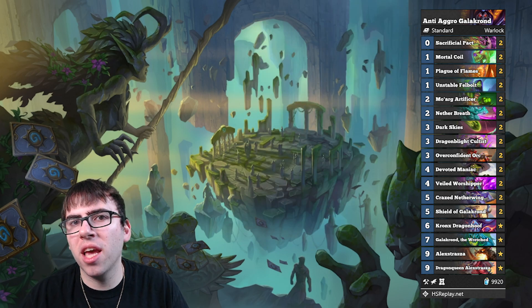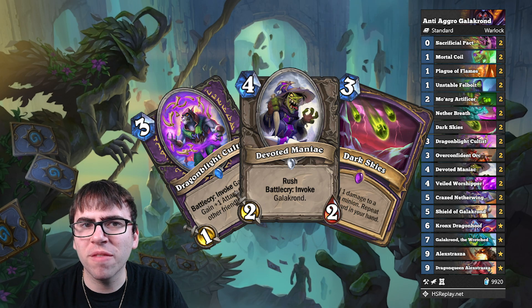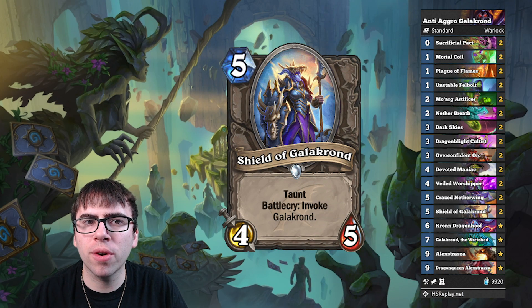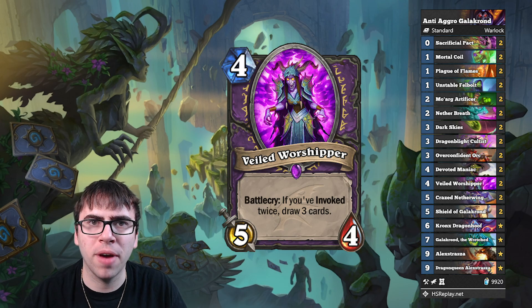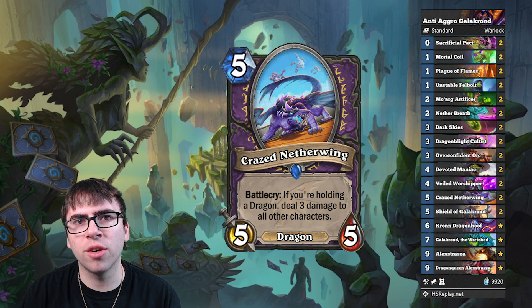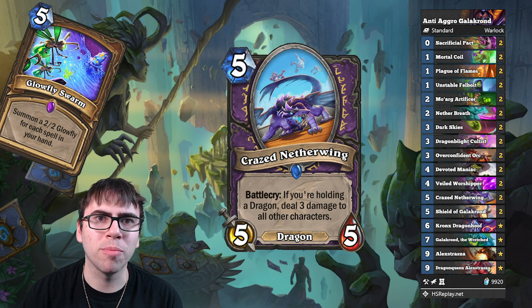As for the mulligan against slower decks, I'd say Dragonblade Cultist and Devoted Maniac with a Dark Skies for safety is pretty good. On the coin, I'll even keep a Shield of Galakron, and if I have two Invoke cards, I will usually keep a Veiled Worshipper as well if I have it. Then specifically against Spell Druid, I will hard mulligan for a Crazed Netherwing just so I can answer a turn 5 Glowfly Swarm because I feel like you just lose the matchup if you can't.